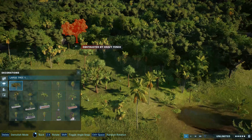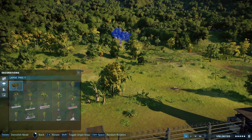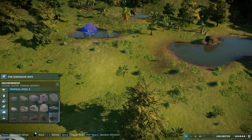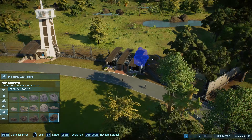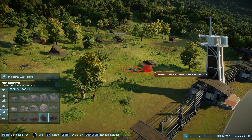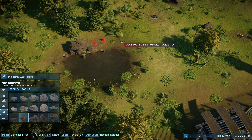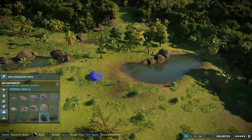For our last build, the T-Rex enclosure, I wanted to do something really beautiful and cool. I used the hill and wanted to make it look very jungly and lush with different kinds of foliage, but still not too dense so guests will be able to see the T-Rex. I added a viewing tower for guests because this is such a huge enclosure that normal viewing galleries wouldn't be enough for them to see the dinosaur if it goes to the back.